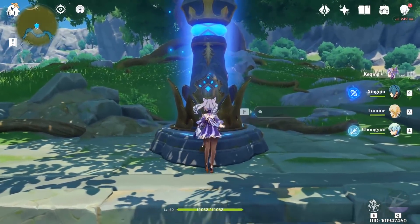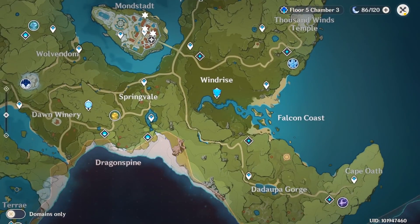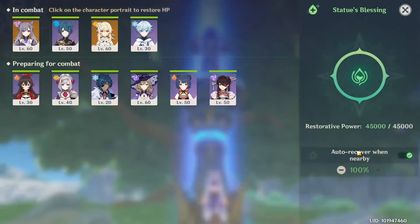Mistake number three is the Statue of the Seven. Go to any statue — there are four in Mondstadt and about five in Liyue — interact with it and select 'Statue's Blessing.' You'll see restorative power, and it's automatically set to 50%. I set mine to 100% so whenever I'm near a statue it fully restores my HP. The restorative power regenerates quite fast, so use it to heal and revive your characters and save your food for boss fights.